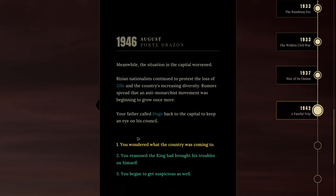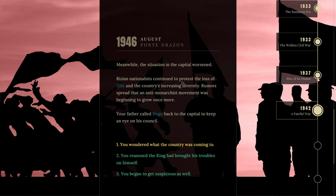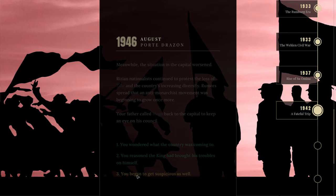'Your mother Estella came to visit and found you hardly able to function; she moved in to help with Vina. Hugo suggested turning to Rishetism, the region's official religion, to cope with your loss.' I'll agree with that. 'Meanwhile the situation in the capital worsened — nationalists continued to protest the loss of Zile and the country's increasing diversity. Rumors spread that an anti-monarchist movement was beginning to grow once more. Your father called Hugo back to the capital.' I'm going to get a bit suspicious — Hugo secretly wants to become king and may be supporting the movement behind the scenes.